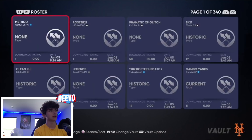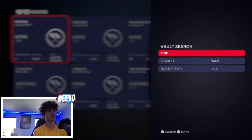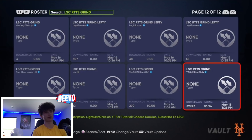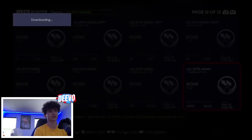First things first, come up to the Create tab at the top right corner — it's the paintbrush icon. Go ahead and hit Vault, switch to Roster by hitting R1 on your controller, then hit Search with your Square button (or X on Xbox). Search for 'LSCRTTS Grind' — shout out to Light Skin Chris for making this roster. It should have around 39,947 downloads. Go ahead and hit Download, then save it to your PS4 or Xbox.